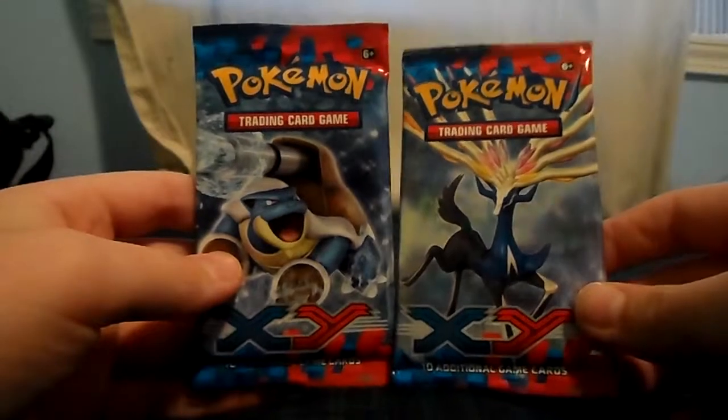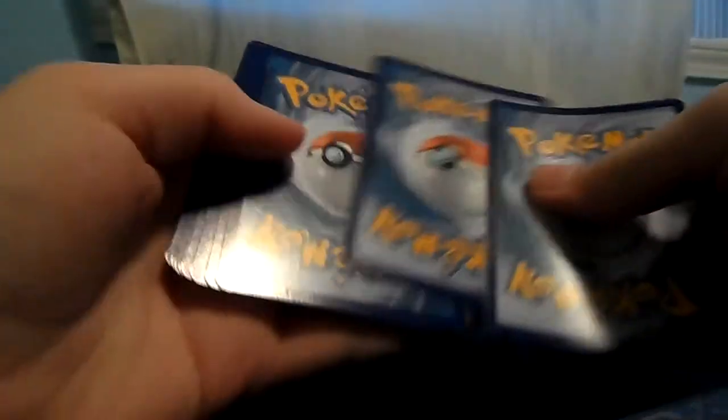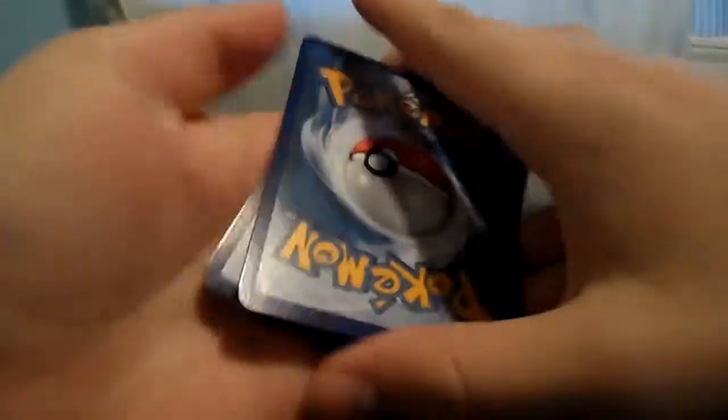Well, obviously Blastoise, because that's the only one I know how to say. Oh dude, you already got a Fennekin! I want that. I have like millions of them. Like, seriously.